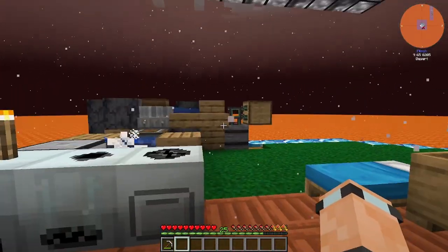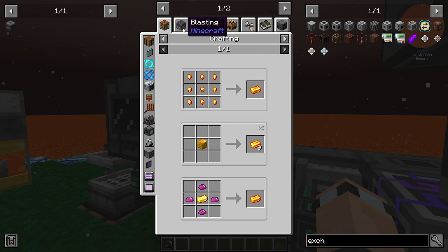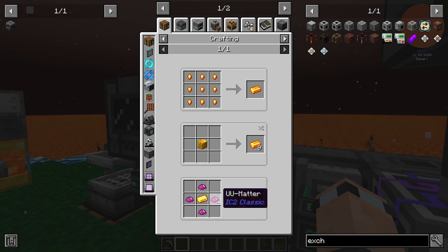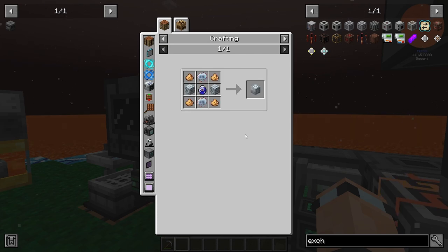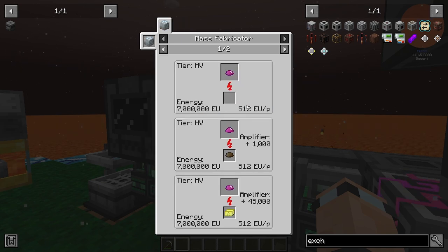What enchanting book did I get? Tombstone Soulbound - not bad. Luckily I didn't have anything important on me. Now, All the Modium is a contentious topic in the comments. Apparently getting UU matter via a mass fabricator is a really good way to do it. The recipe looks kind of difficult but I don't think it's that bad - you need the advanced machine block and lapis lapatron crystal.